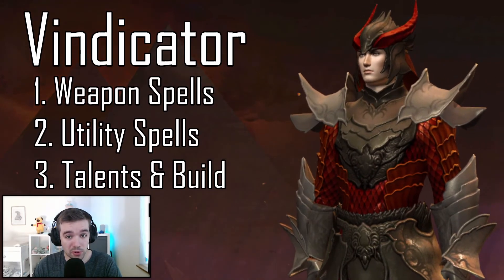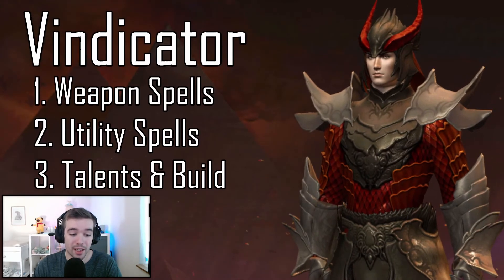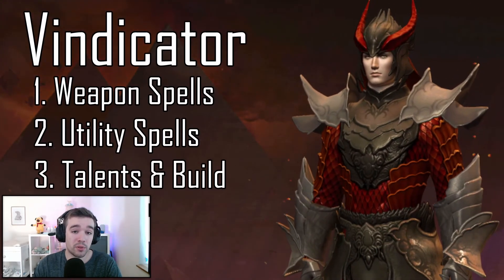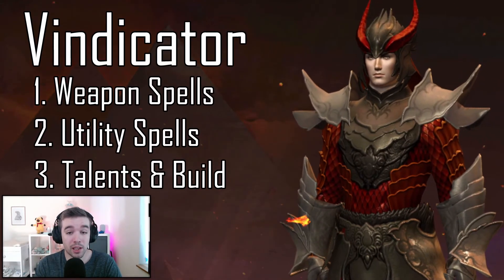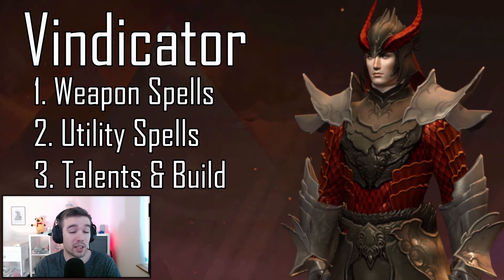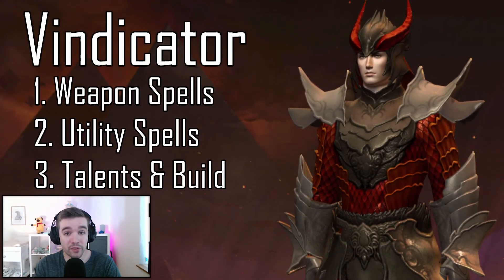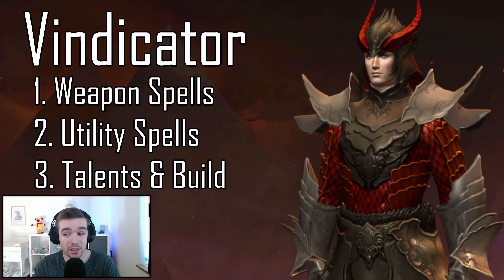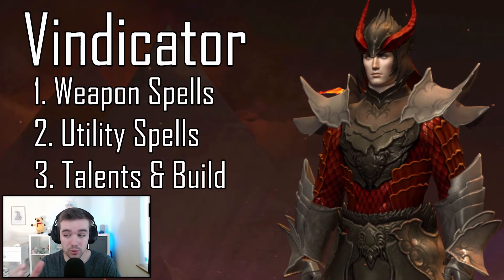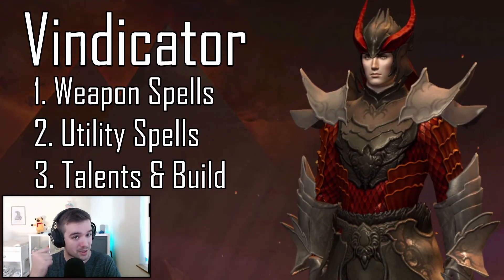Hello everyone and welcome back to another Guild Wars 2 video. Today we're going to talk about the new Revenant Elite Specialization called the Vindicator. In this video, we're going through the weapon spells — the new spells you get from the two-handed weapon — the utility spells including healing, and the talent tree to see how you can build this Elite Specialization.